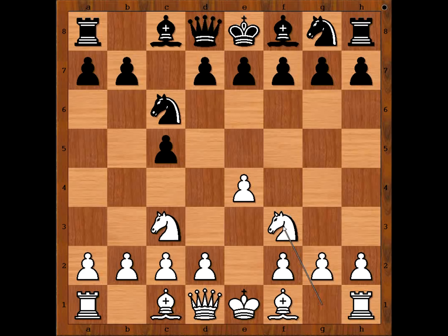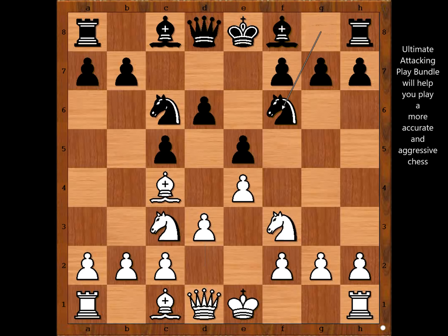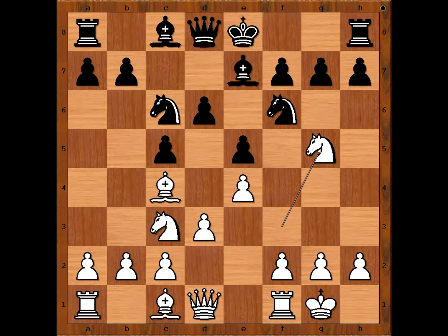Ilya Smirin played e5. Bishop to c4, d6, d3 intending Ng5. Bishop to e7 — so if Nf6, then Ng5. Bishop to e7. Emil Zutovsky castled kingside. Nf6, Ng5. Ilya Smirin also castled kingside.